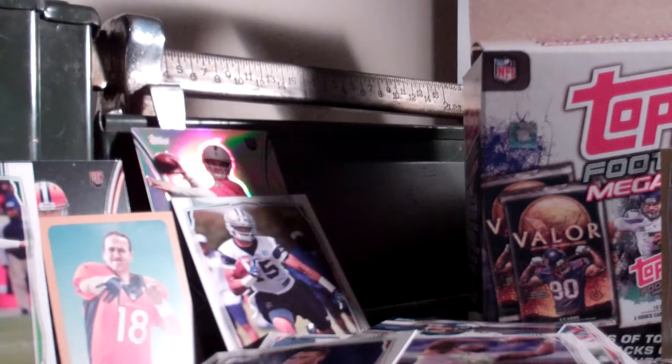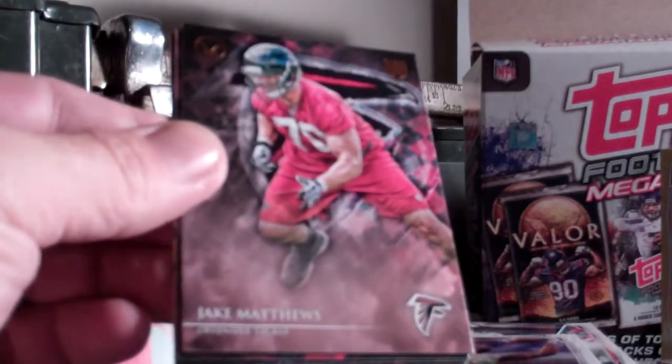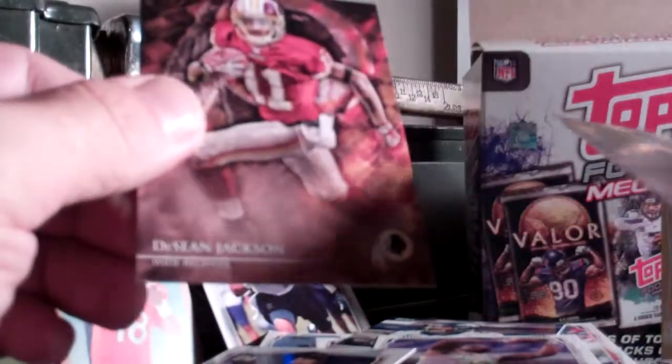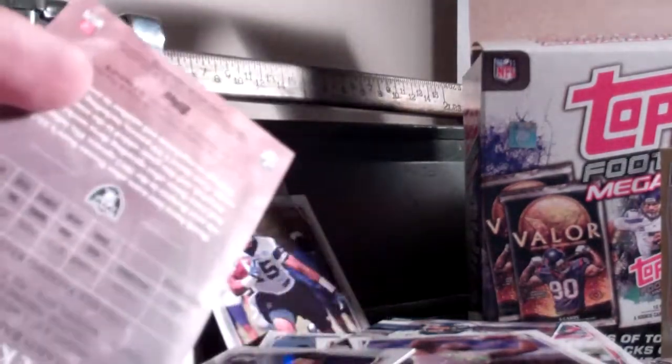Last pack. Got a Charles Sims on top. James White, Jake Matthews, Bradley Roby, Keenan Allen, and Deshaun Jackson. So not really impressed with those hobby packs — I mean, really. Got one little cheesy numbered card of Derek Carr. Nothing special.